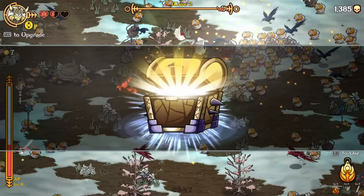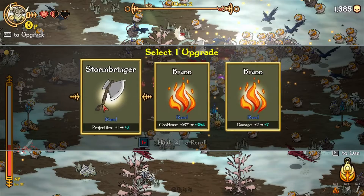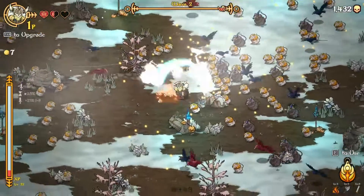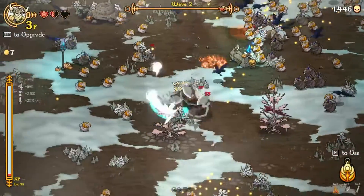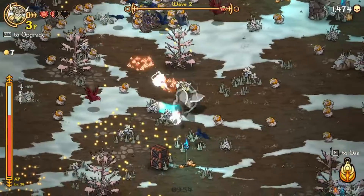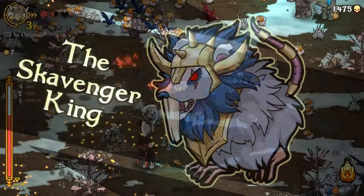What do we get? Something good, I hope. Projectile on the axe. There's three levels — let's go.